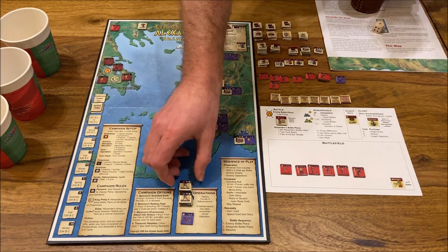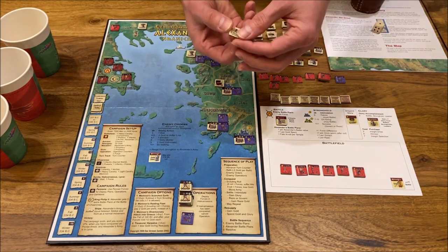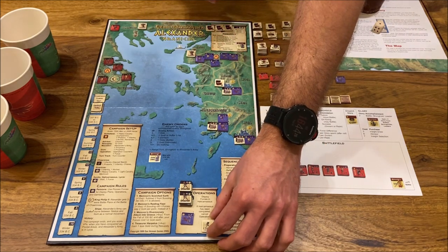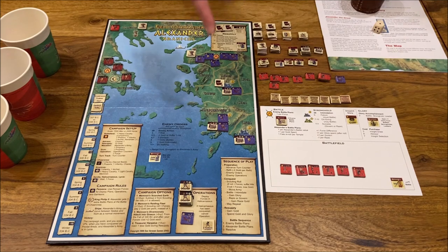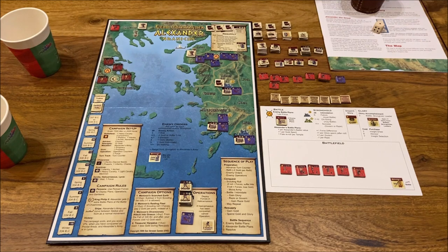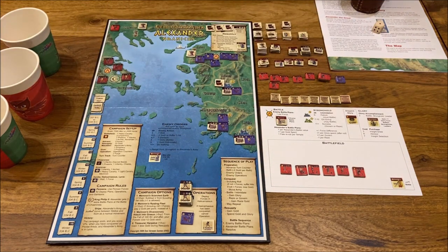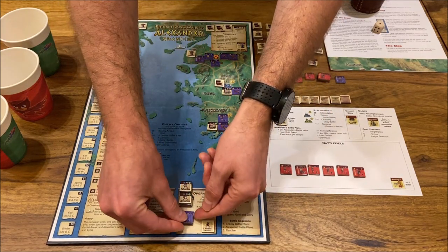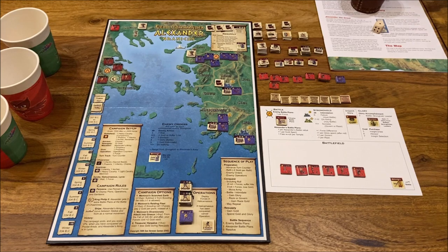Now we do enemy operations. We draw one operation card — it's 'two forces.' We can prevent this by paying four gold, but I don't want to. So two forces are added to the operational display. When we draw the 'go' operation, all those units will go to Halicarnassus. I draw two infantry — not a bad draw. That ends the preparation phase.